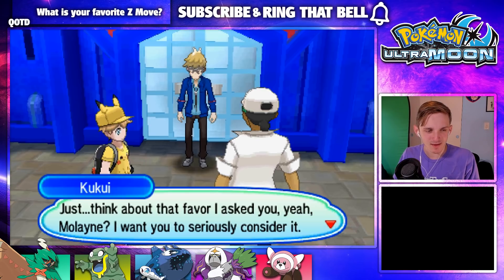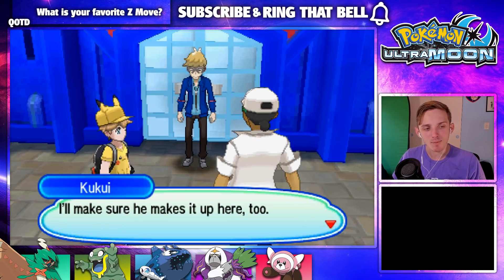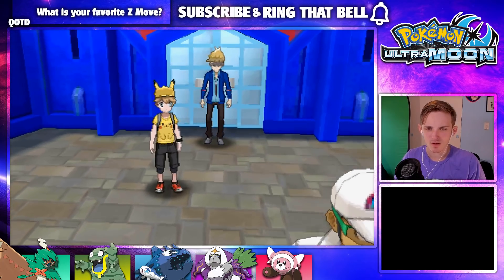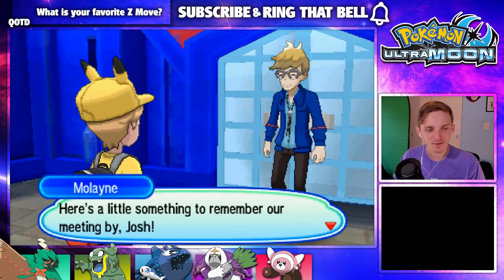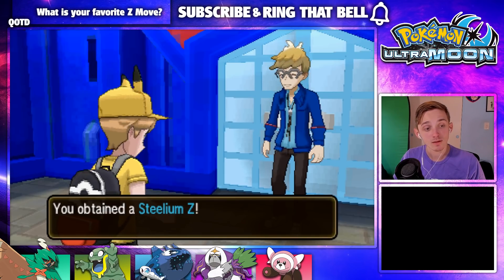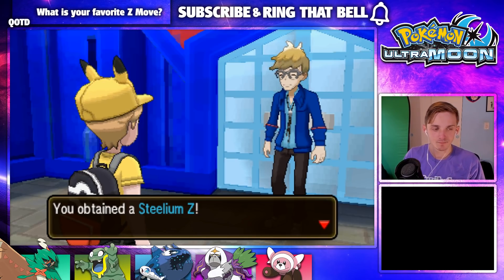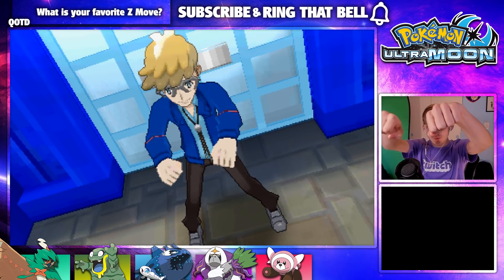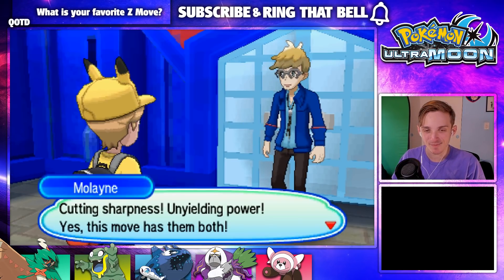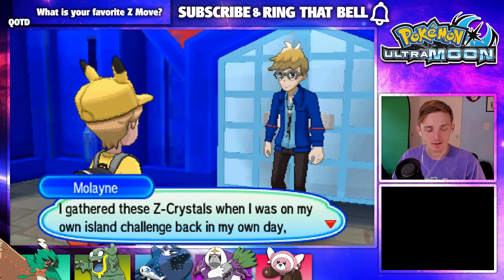Think about that favor I asked you. Yeah, Molaine — I want you to seriously consider it. I guess I should head back to Malie Garden. Steel Z-Crystal?! YES! Oh, I called it — I freaking called it! Whoa! That is incredible. Behold — it's like the bing bing! Cutting Sharpness! Unyielding Power! Yes, this move has them both. That is what you need to draw forth the Steel-Type Z Power. I need a Steel type, man. Steel types are freaking cool.